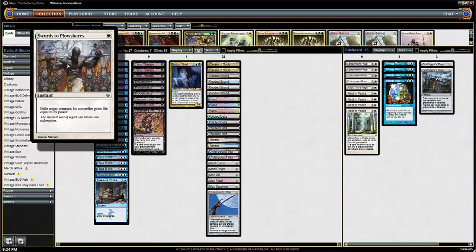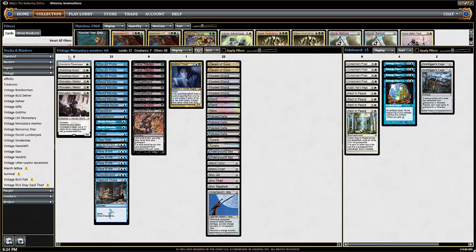Generally I find myself sideboarding Swords to Plowshares out, but this is great when they go some nonsense like Tinker out a Blightsteel. Bam — Swords to Plowshares, good game. Because usually they won't Tinker out Blightsteel unless they don't have a whole lot going on, unless it's super early, and then hopefully we can counter it or whatever.